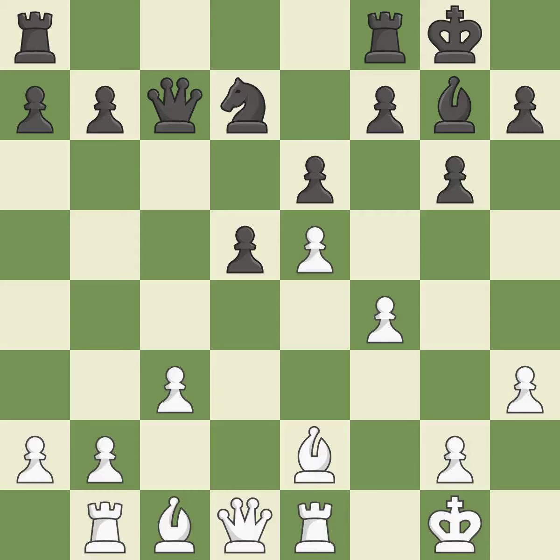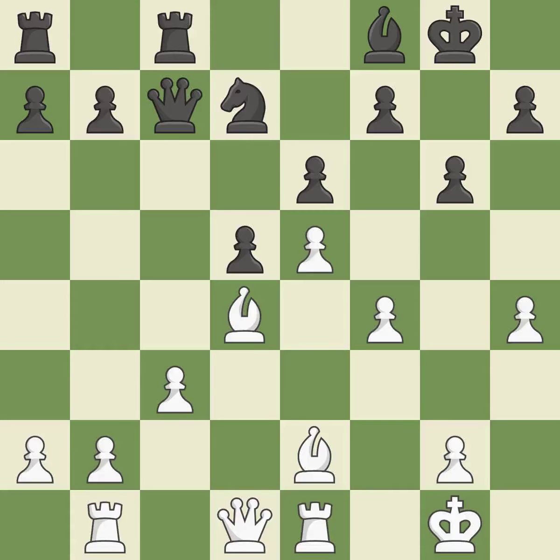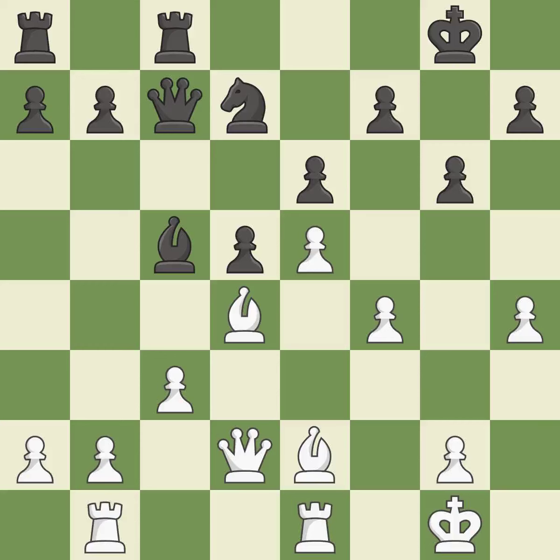By doing this, a bishop moves out of its beginning square and into the action. The bishop may now control more squares because it is in a better position. This suggests exchanging items of equivalent value. Now that the rooks can see one another, they can defend one another.